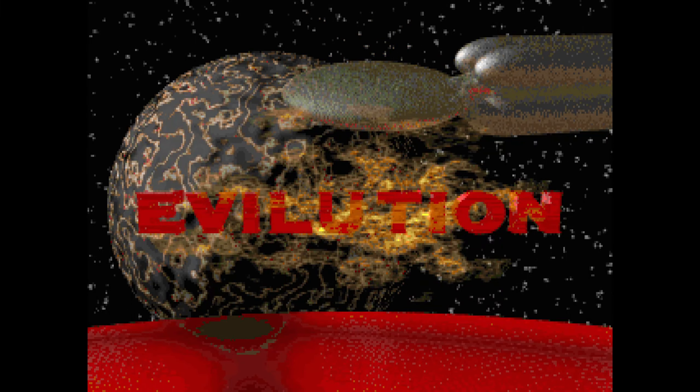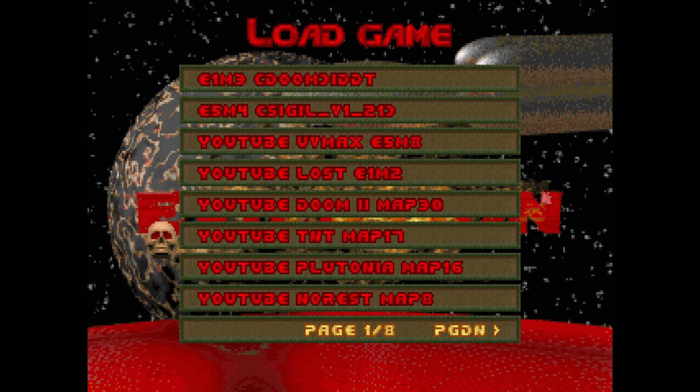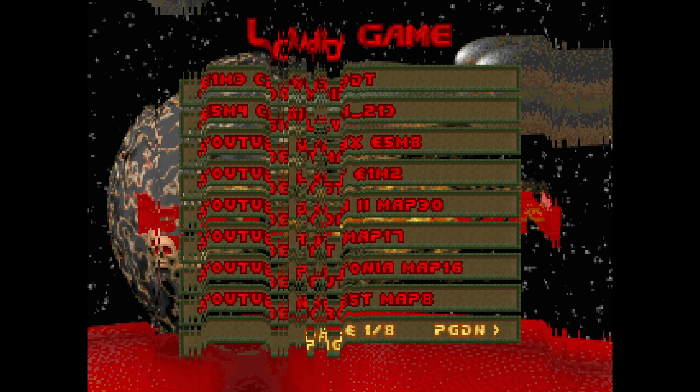Hello, this is Tim. We're going to be playing some more Final Doom TNT Evolution where we're going for 100% of the kills, the secrets and the items on the Ultra Violence difficulty. This is map 17.